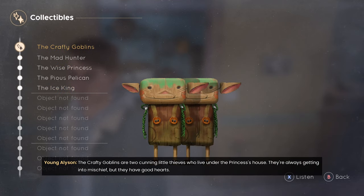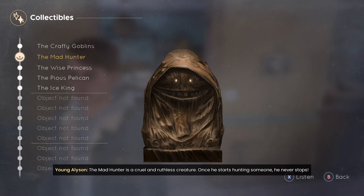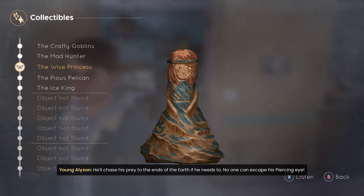The crafty goblins are two cunning little thieves who live under the princess's house. They're always getting into mischief, but they have good hearts. The mad hunter is a cruel and ruthless creature. Once he starts hunting someone, he never stops. He'll chase his prey to the ends of the earth if he needs to. No one can escape his piercing eye.